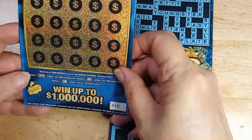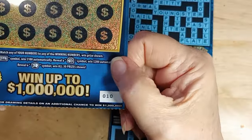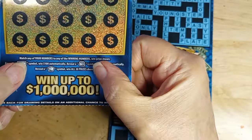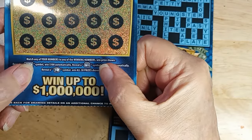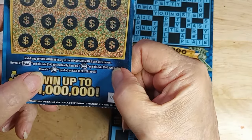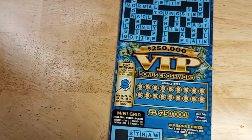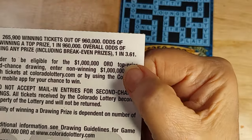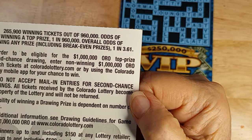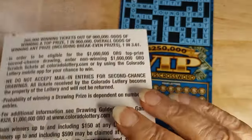Now on the Oro card, basically you match the numbers. Or if we find that gold bar, we automatically win $100. If we find the bag of gold, we win $200. And if we find that safe, we win everything. The odds on this one are not real great for a $20 card — it's one in 3.61.